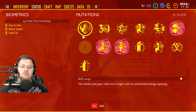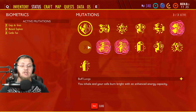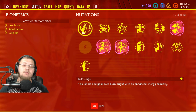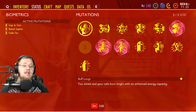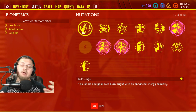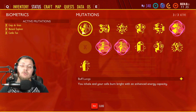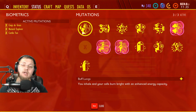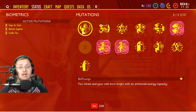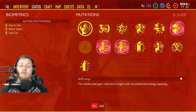The first mutation is called 'Buff Lungs' — you get this from Burgle for 7,000 science points. It says: you can inhale and your cells burn bright with enhanced energy capacity, meaning it enhances your stamina and allows you to swim longer and hold your breath longer. I'd suggest getting this one especially with the water update coming soon, where you'll need to swim underwater longer to fight enemies or gather eel grass.